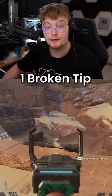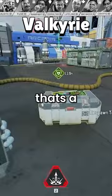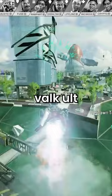Here is one broken tip for every legend in Apex Legends. Let's start off with a fairly unknown trick that's especially useful if you're getting chased as a Valkyrie. Most teams will expect you to either vault or use your thrusters to get away,